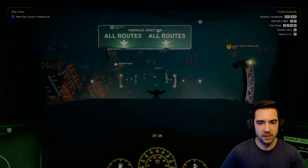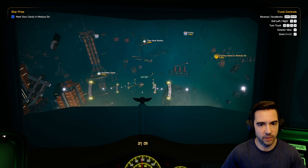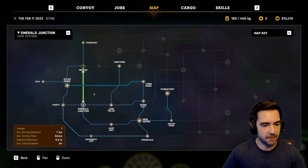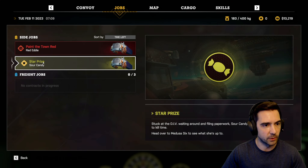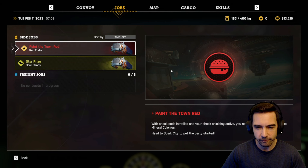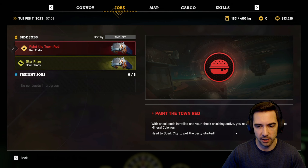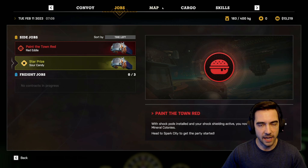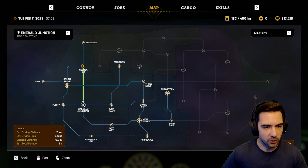Welcome everybody to the next episode of Star Trucker. I saved it while I was moving — what the heck. Let's get a little recap: we're stuck in the div waiting around, filling paperwork, heading over to Medusa 6 to see what she's up to. This guy wants me to get the shock pods — I've got the shielding. Yeah, I got the shock pods, now my shields are active, so I can go to Spark City. I unlocked a new sector.